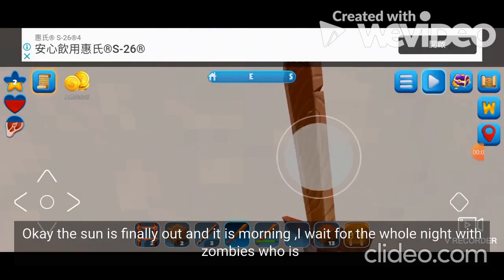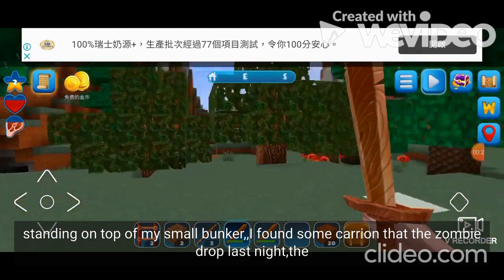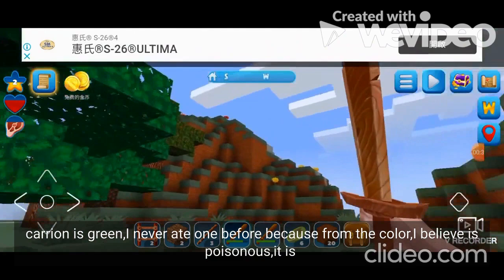Okay, the sun is finally out and it's morning. I survived the whole night with zombies standing on top of my small bunker. I found the carrion that the zombies dropped last night. The carrion is green, a long item, and the colors are very extraordinary.